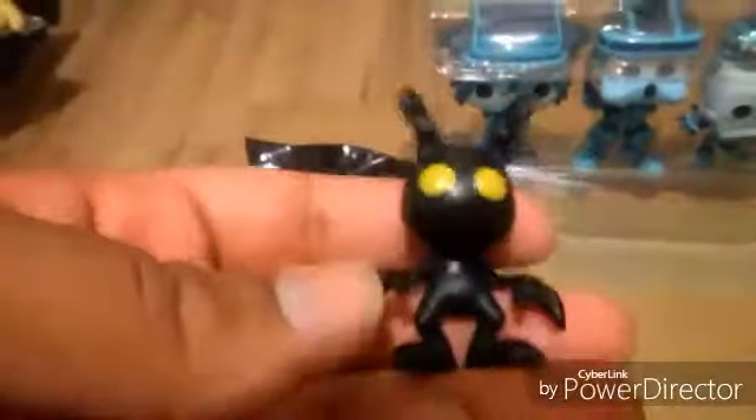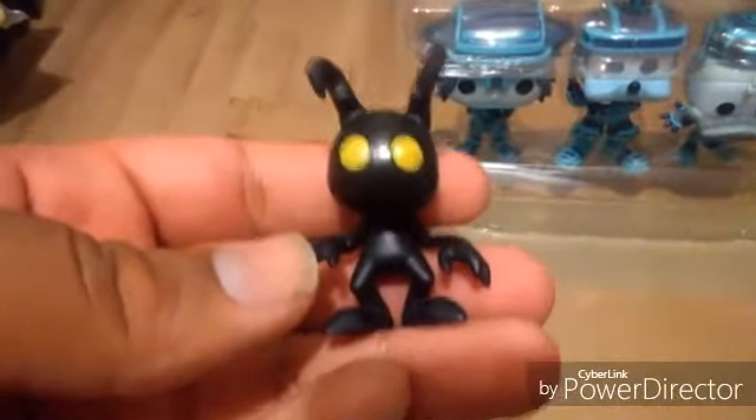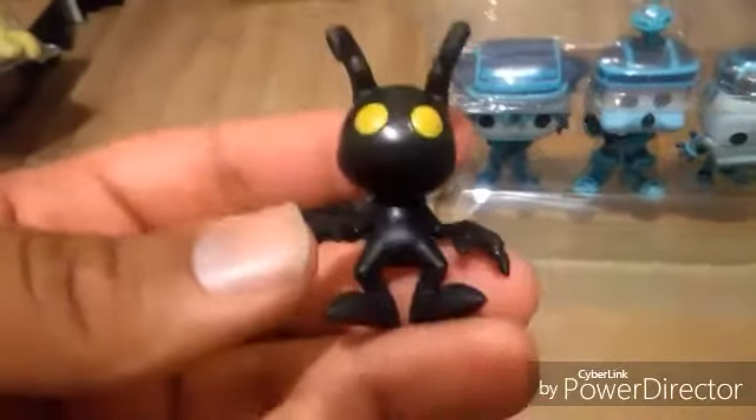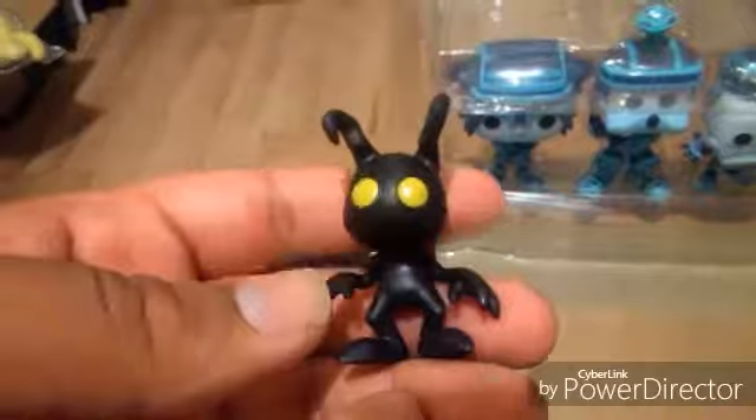Let's see what the second one is. I just decided to open everything — it'll be faster instead of me struggling to open the bag. It's a Heartless. Pretty cool, I actually like the way this guy looks — he looks pretty badass. It'll go nice on the shelf. So I got Riku and Heartless. I don't know which ones are the exclusives to GameStop, if there are any. Just let me know in the comments because I don't really collect those.